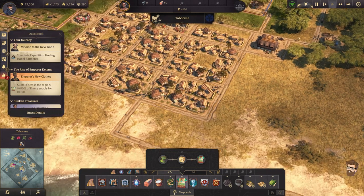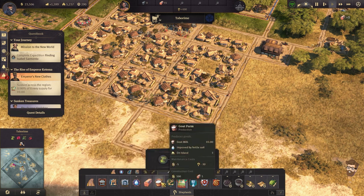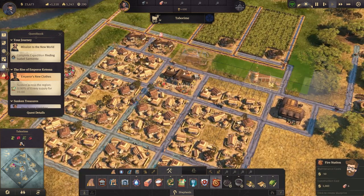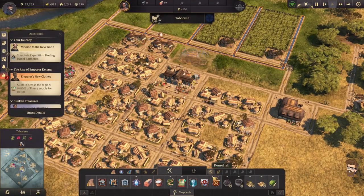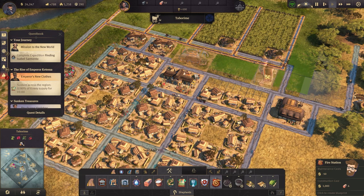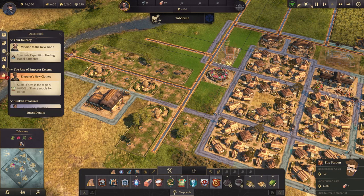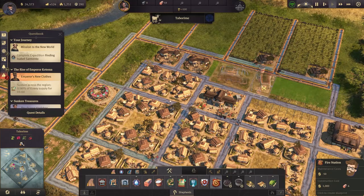I think maybe building some more houses would be a good idea because this island is losing money rapidly — it is hemorrhaging cash. Let's see: goat farm, small harbor, trade union I don't think I need it right now, fire station I will need. The fire stations actually have to be hooked up — I'm not mistaken — it has to be hooked into the irrigation system. It's just a bit too wide there but I can put it down here.